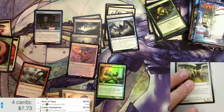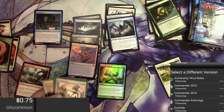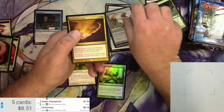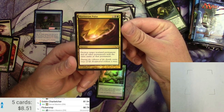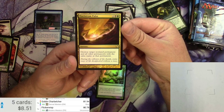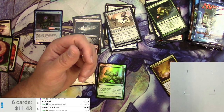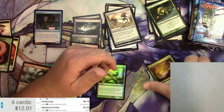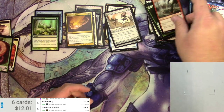I'm going to scan this Flickerwisp — I think it used to be worth a bit. 78 cents. The Retriever and the Esperzoa, I don't think so. But a Maelstrom Pulse — sorcery for one black and one green. Destroy target non-land permanent and all other permanents with the same name as that permanent. That's a good token killer. $2.92 for the ultimate version — switching to the original, it's been reprinted a few times — $3.50.